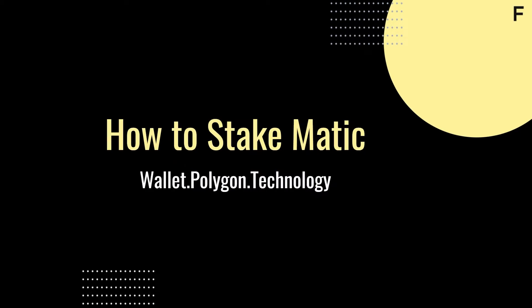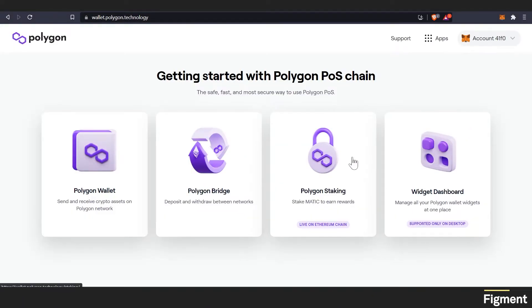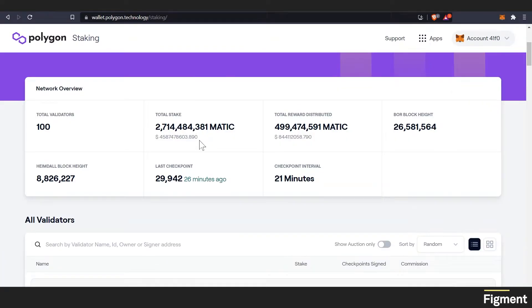How to stake Matic? To start, we can visit wallet.polygon.technology. Let's go ahead and connect our wallet. While it's connected, we have Ethereum and we have Matic, and you'll have these four options: the Polygon wallet, Polygon bridge, Polygon staking, and the widget dashboard. We are interested in the staking, so we can click on staking. And as we scroll down, we can see some information about the network overview.